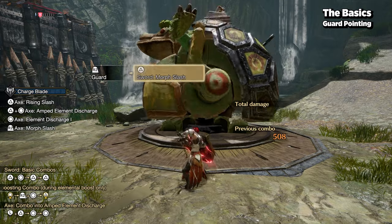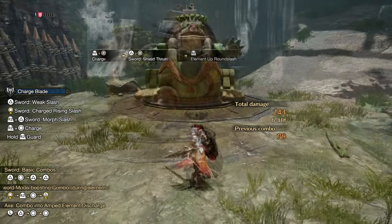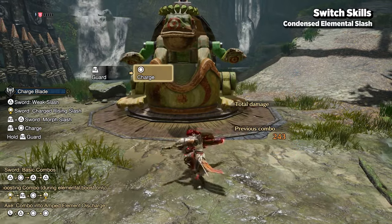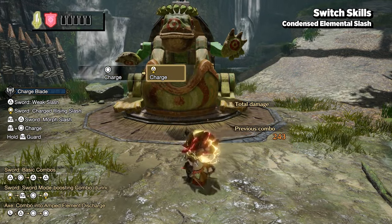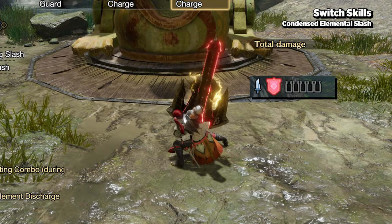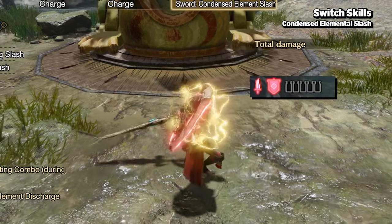Now let's go over the switch skills. By holding special attack during a reload when you're in shield boost, you perform the condensed elemental slash, which not only does a sizable amount of damage but also puts you in sword boost mode.